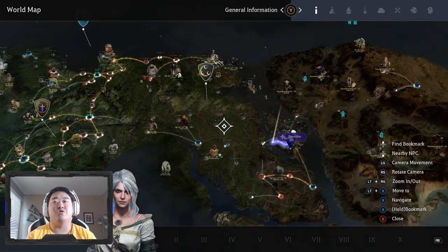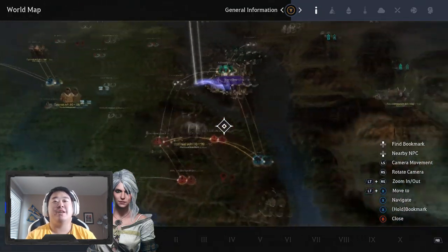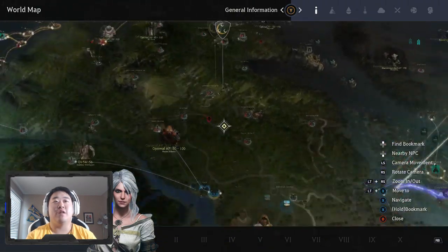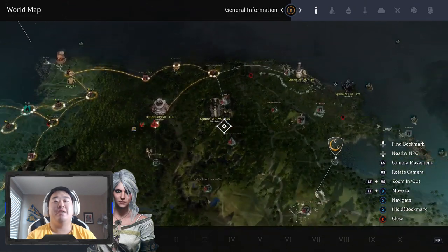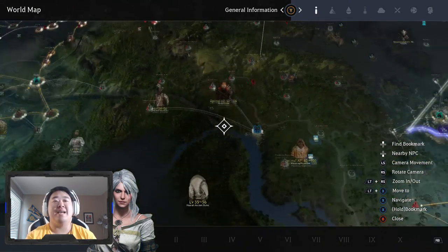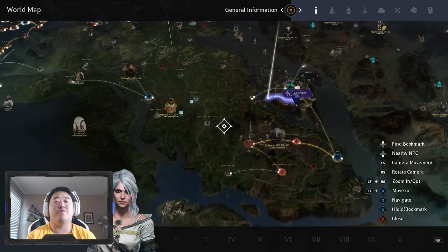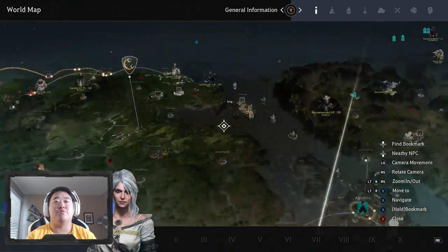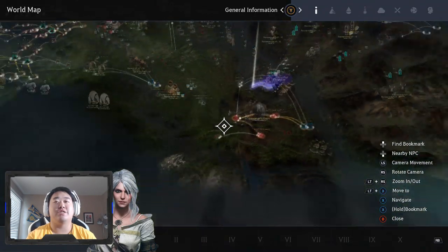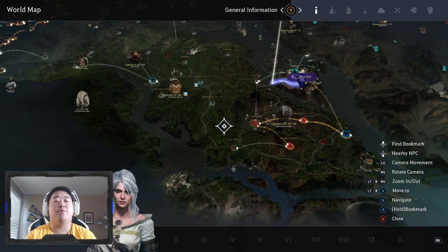Then you move to this portion of the map where you really need to take some time. Get at least a level at Abandoned Iron Mine and a level at Helms. Depending on your AP, if you can't do Elric Shrine efficiently, do another level at Abandoned Iron Mine or a level at Mainz. When you finish the story, you should be close to level 56 — mid or low 55 — so you only need minimal work to get your Awakening Weapon.